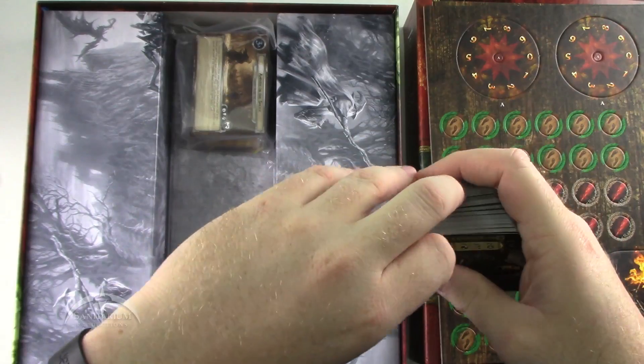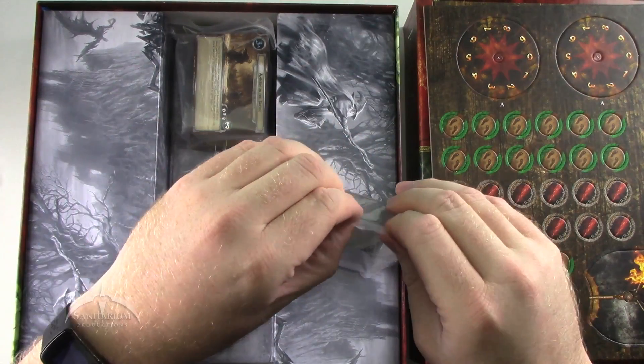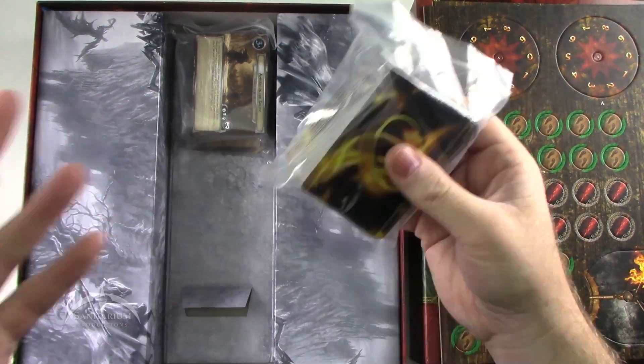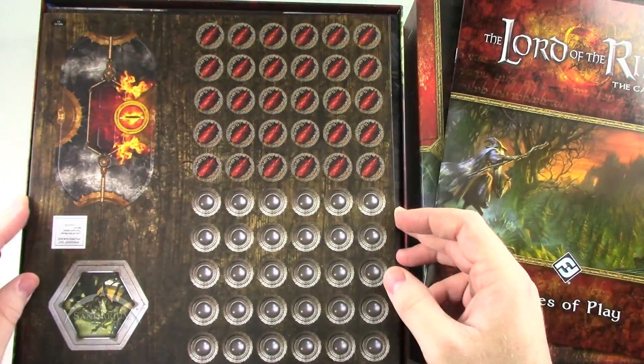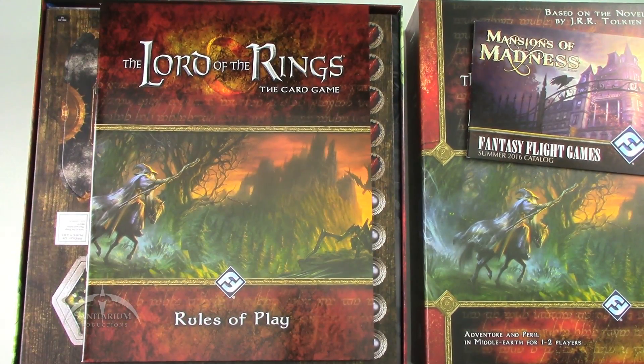Right now I have absolutely zero idea how to play this game — that will come after I read the rulebook. But this gives you an idea of what you get in this particular set. So if you are interested in picking it up and seeing what it's all about, maybe this gives you some idea of what to expect. And that's really all I was hoping to get out of this today. Pretty cool looking set. I think this thing retails right now for about $40 — not too terribly bad for a card game kit that you can do the entire thing as one set, as opposed to buying a whole bunch of booster packs.